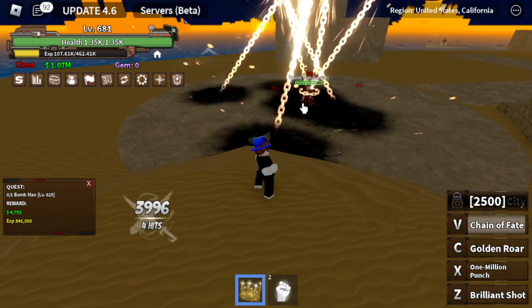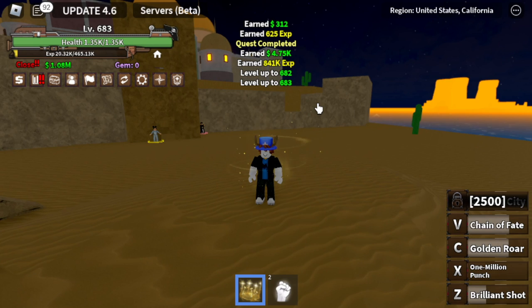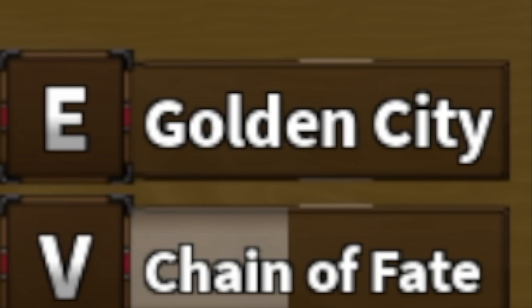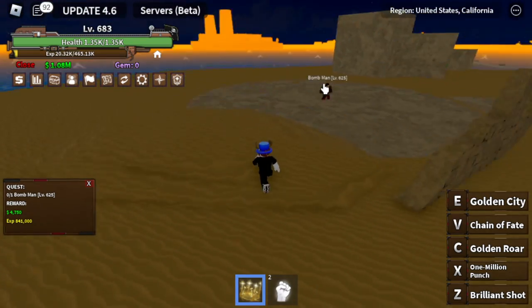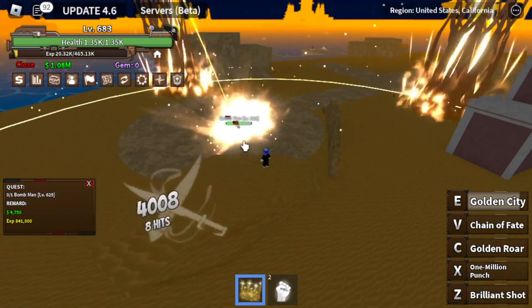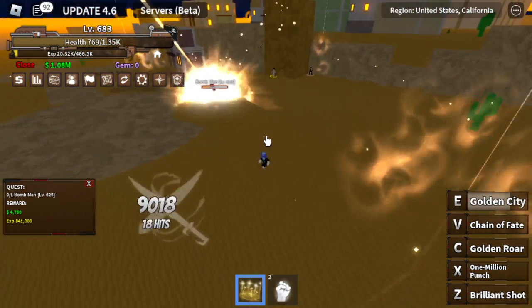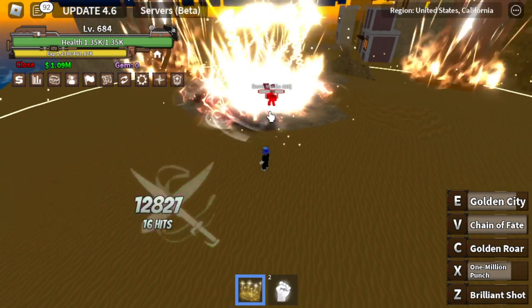We're going to unlock our final skill here. The requirement is 2500 power fruit. Finally — the Golden City. This skill is kind of OP. When you cast the Golden City, everyone inside this area will be damaged. Imagine combining it with your Chain of Fate, plus Golden Roar and 1 Million Punch — the damage will be really high.